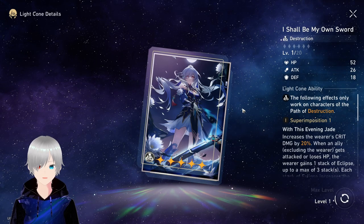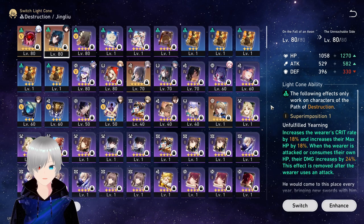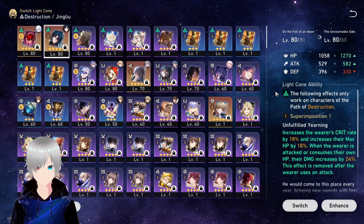First, let's talk about light cones. 'I Shall Be My Own Sword' is of course the best for Jingliu. But if you have Blade's weapon and you're not using Blade currently, then you can use his weapon — it's not very bad, but the 24% damage bonus won't always be available.